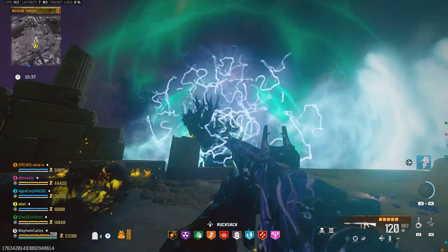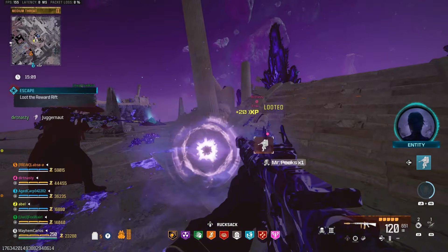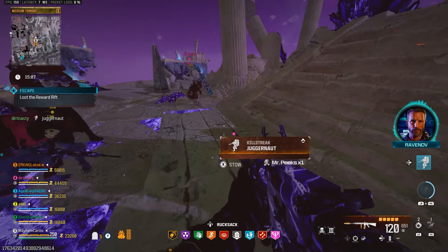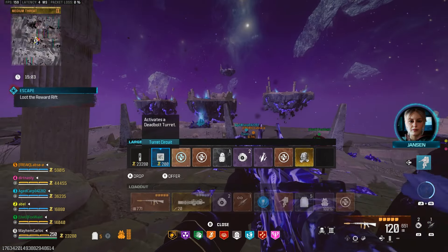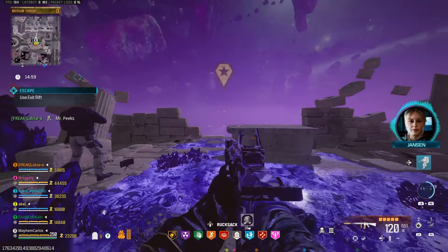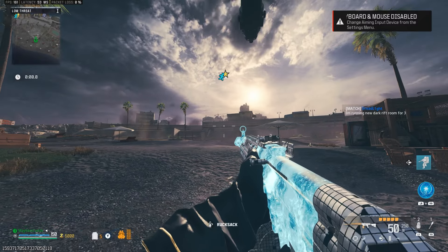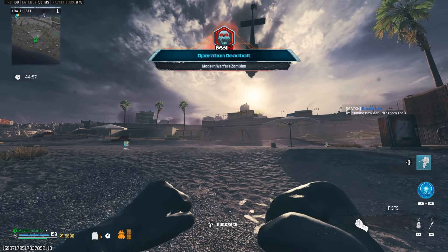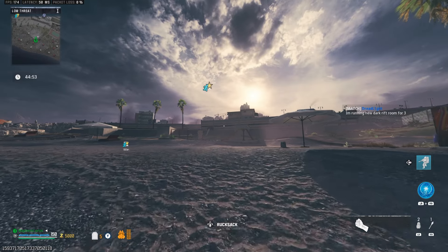Once you have completed this new mission for Season 5, you will receive a golden Mr. Peaks item. Store that away for later because it may take you a couple of tries to unlock the various new Easter egg items. Once you've finished that new story mission, dive into another game of Modern Warfare Zombies and bring in the items from various seasons you'll need.